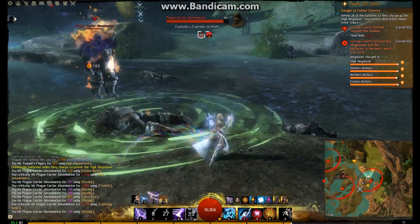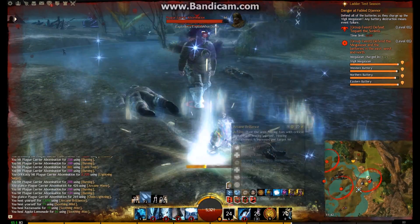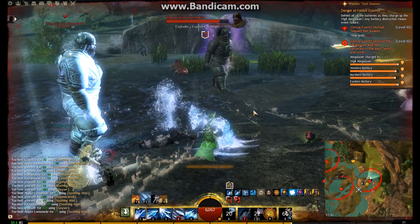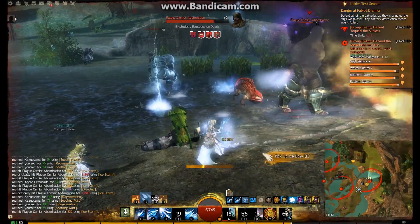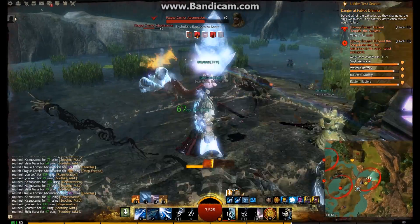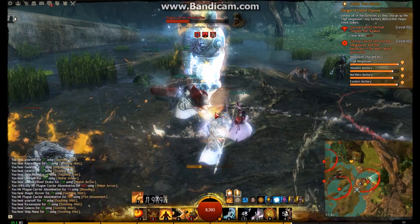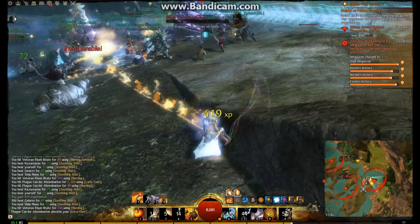We're now fighting on the eastern side. The idea is to stop plague carrier abominations from getting anywhere near the battery, because they will do significant damage. You can do that by pushing them away using conditions and CC skills. As an elementalist on staff, I've got a number of different skills — I'm trying to freeze or cripple them to stop them getting near the battery.